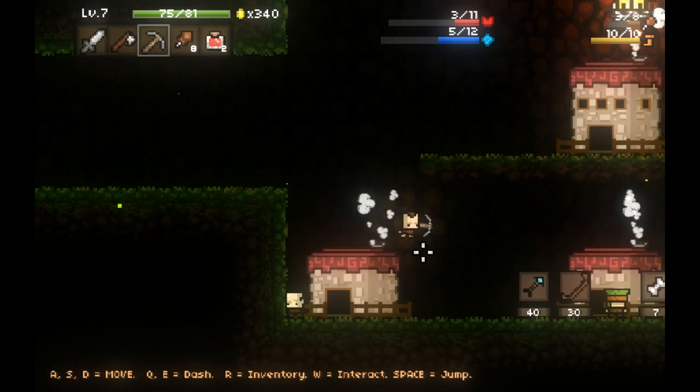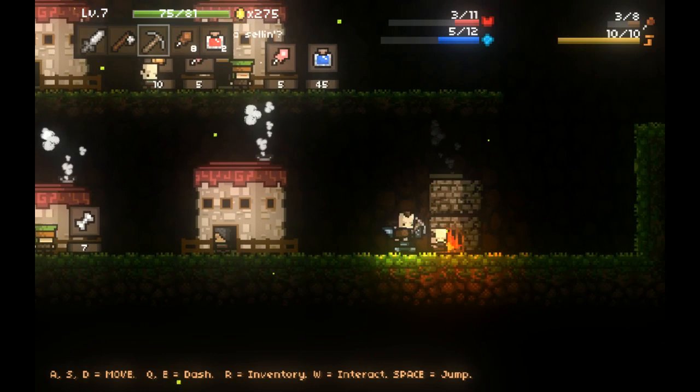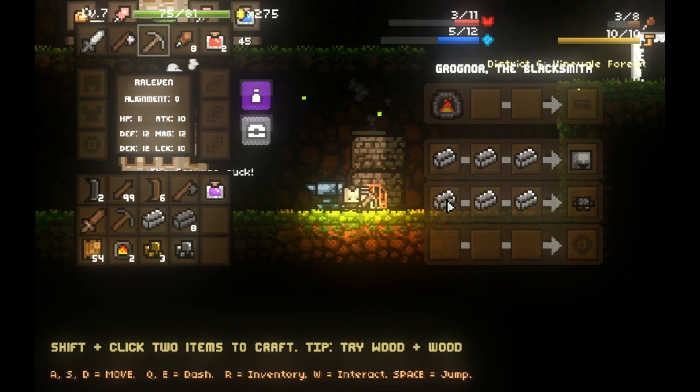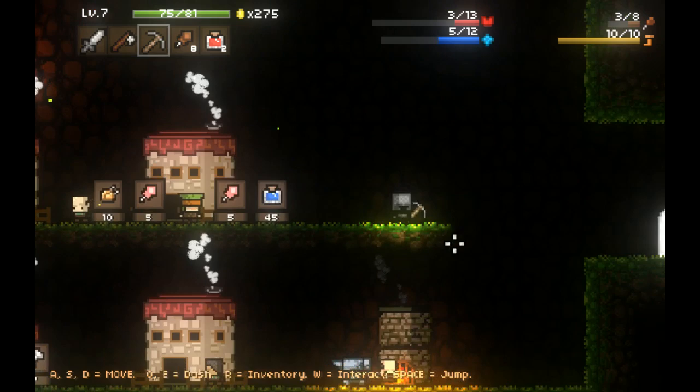We're going to make some more refined stone while we're at it, and hopefully there's a place to smelt some ores here. There is a place to smelt ores, which is super useful. So now I have some ironite and I can make a helmet and some armor. Now you'll see that the graphics update properly and I'm actually wearing the armor, which is pretty cool. I don't know how much the armor actually helps, but it is nice to have.